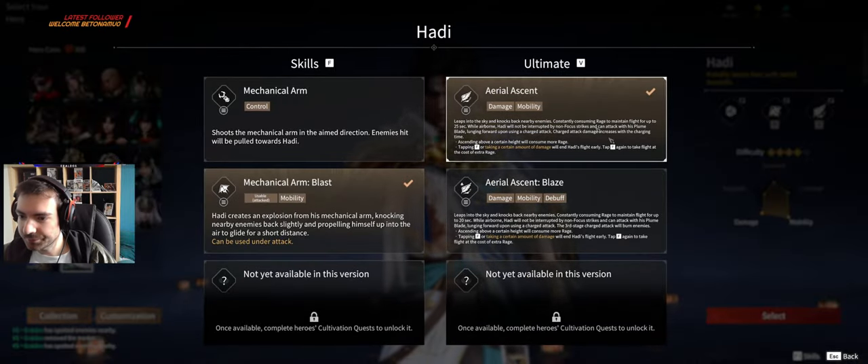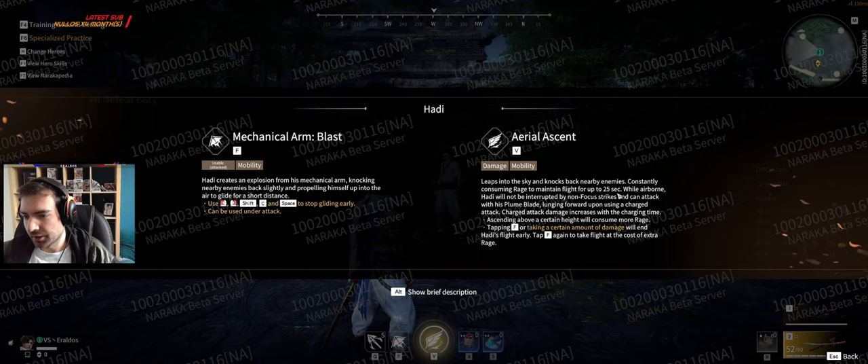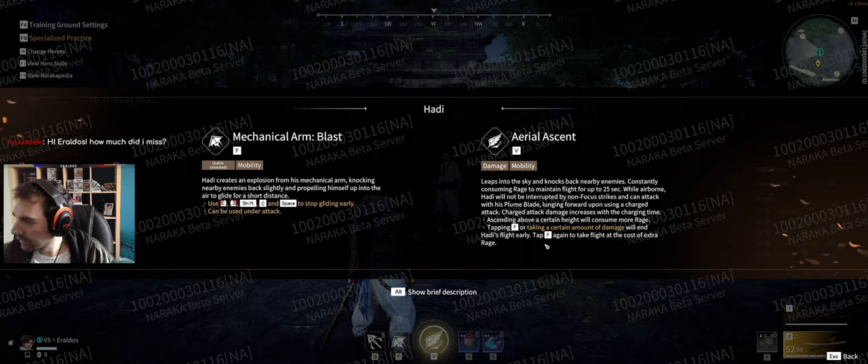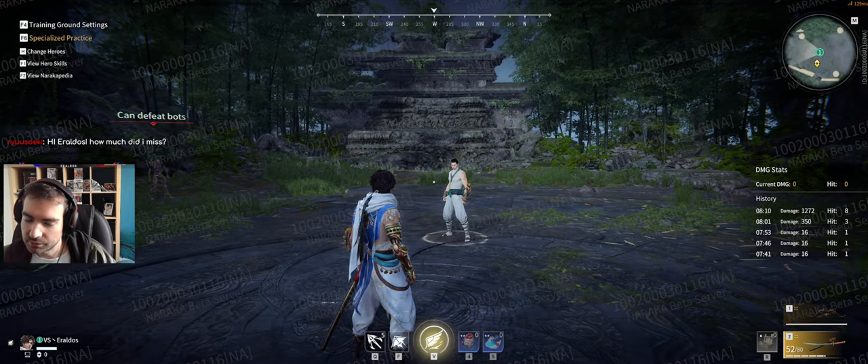Now let's go for ultimates. V1: leaps into the sky, knocks back nearby enemies. Constantly consuming rage to maintain flight for 25 seconds. While airborne, it cannot be interrupted by non-focus strikes and can attack with his plume blade, lunging forward on charge attack. Charge attack damage increases with charging time. There's a maximum height — above a certain height will consume more rage. Tapping F or taking certain damage ends the flight early. Tap F again to re-enter flight at the cost of 15% extra rage. I'm doing all the testing now and will do a recap at the end.